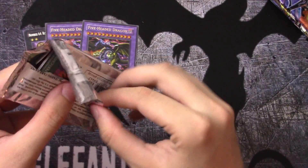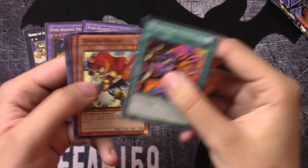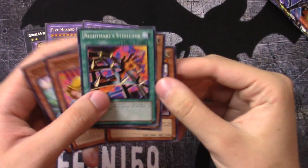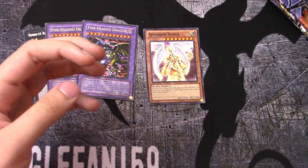Battle Pack first, let's see what we can get. We pull Zubaba Knight and Splendid Venus. Technically that's a black rare, so we'll put that off to the side.